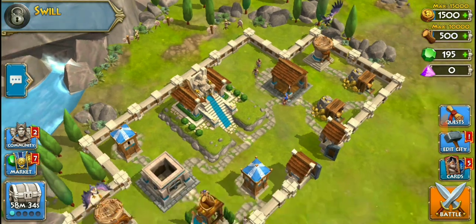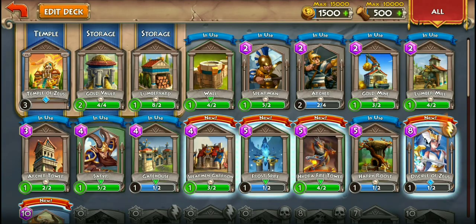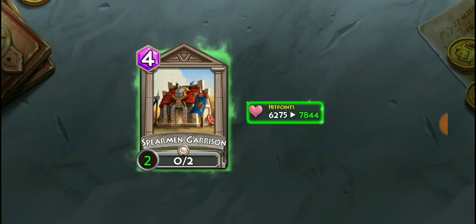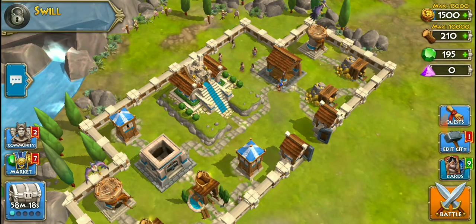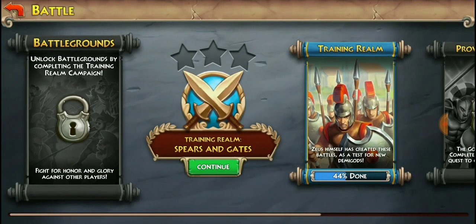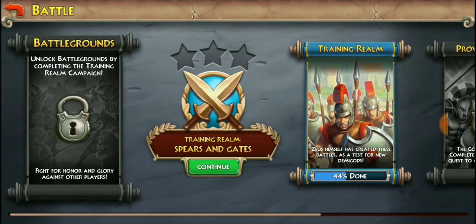We're not gonna be able to do it right now but we're gonna try. Let's check out our cards first — we got some new cards, spearman garrison. Let's upgrade those as much as we can. These aren't the ones we're really using right now, but I want to go for a battle. Our deck is good enough, let's go for a battle. We're still in the training realm.